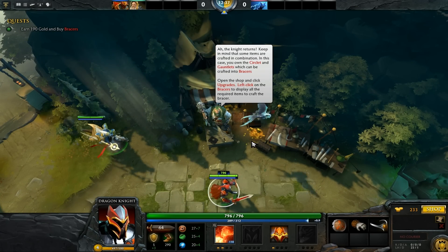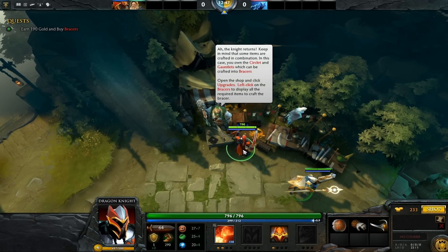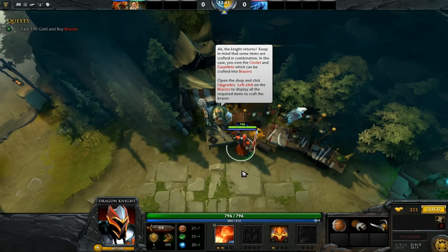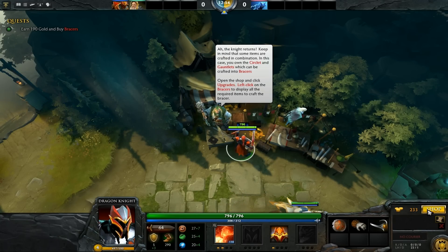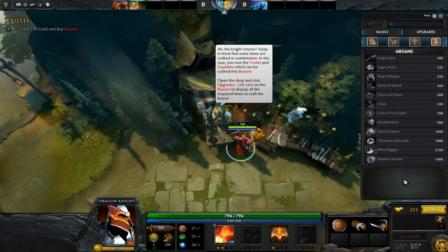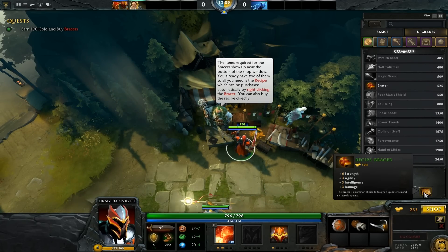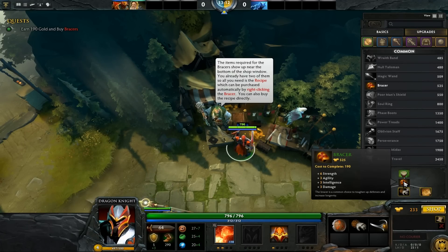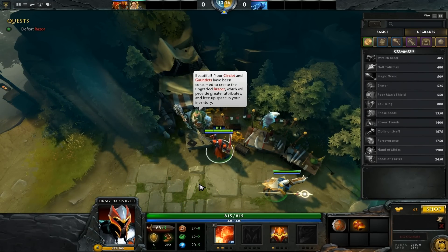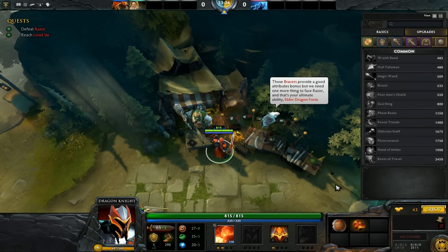The knight returns. Keep in mind that some items are crafted in combination — in this case you own the Circlet and the Gauntlets, which can be crafted into Bracers. Open the shop and click Upgrades, then left click on the Bracers to display all the required items to craft it. You see that you can now buy the recipe to combine all these items into the Bracer — that's nice! Your Circlet and Gauntlets have been consumed to create the upgraded Bracer, which provides greater attributes and frees up inventory space.